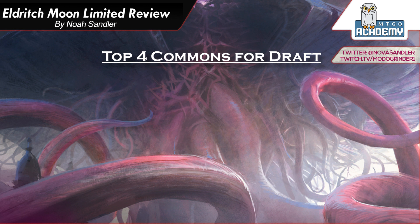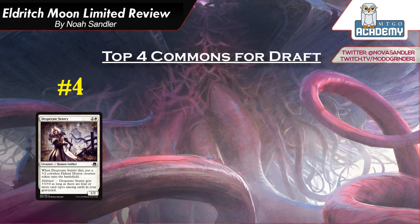We're going to get started with White, and number 4 is Desperate Sentry. It's 2 and a White, a 1-2 Human. When it dies, put a 3-2 colorless Eldrazi Horror Creature Token on the battlefield. And it has Delirium, and it gets plus 3, plus 0. One way to look at this card is it's a 3-2 that also gives you an extra chump. A 3-2 for 3 mana is not great, but with some upside, it can be a decent card, and getting an extra creature out of the deal is pretty nice.